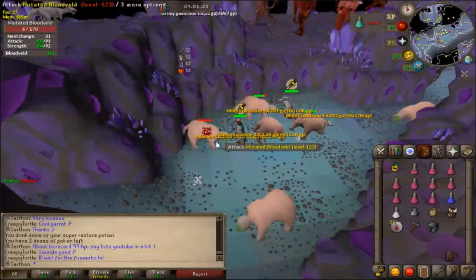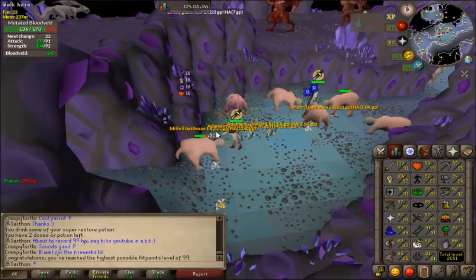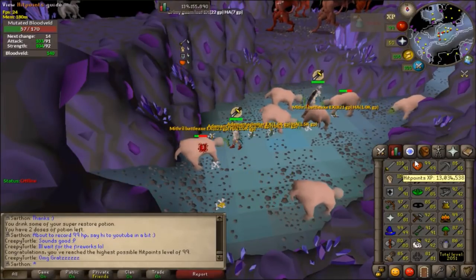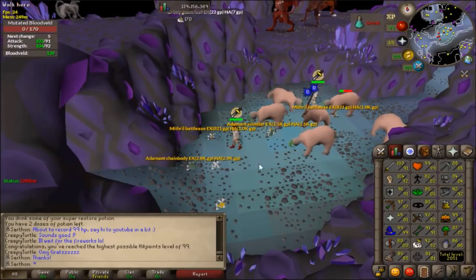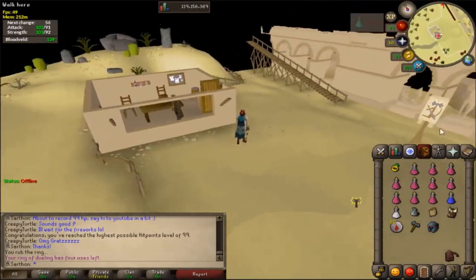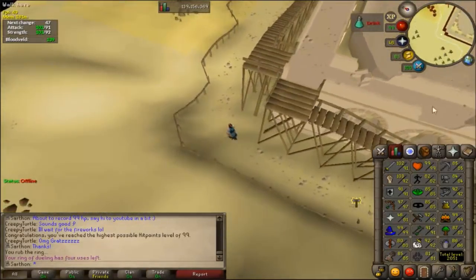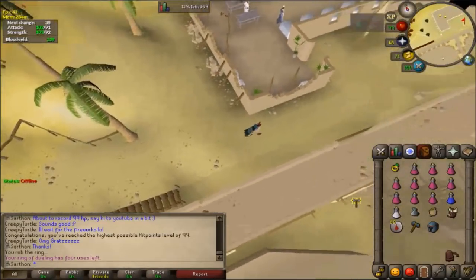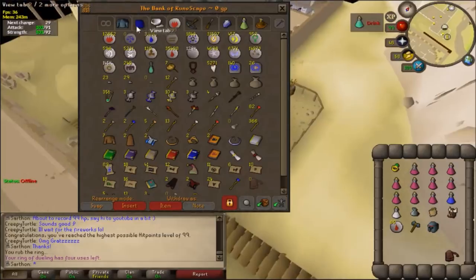I think we're about to get 99 HP — oh gosh, there it is! 99 HP! So sick! I've never gotten 99 HP in my life. I'm so excited — there we go, 99 HP! I'm gonna go get this cape and celebrate. I've never had this cape ever — I just can't believe it. This is pretty sick; I'm beyond excited. I think I'm gonna end this progression video here after I get this 99 cape.